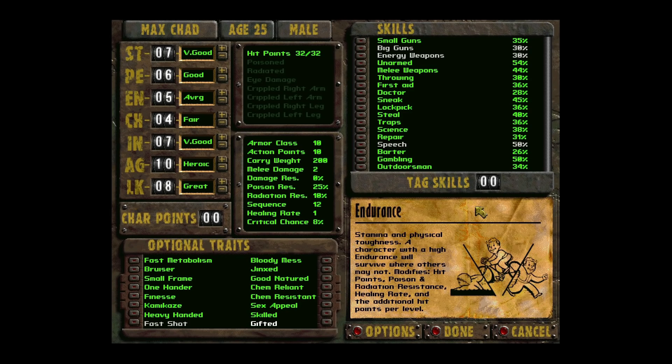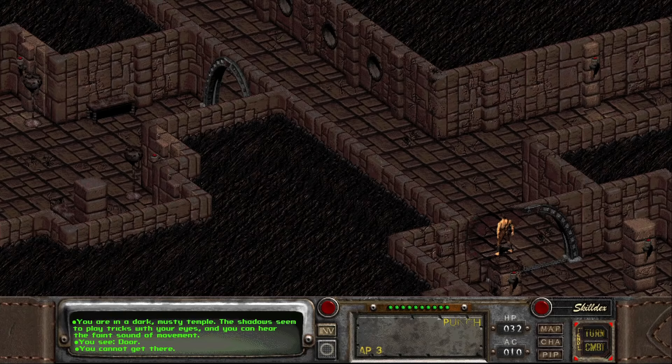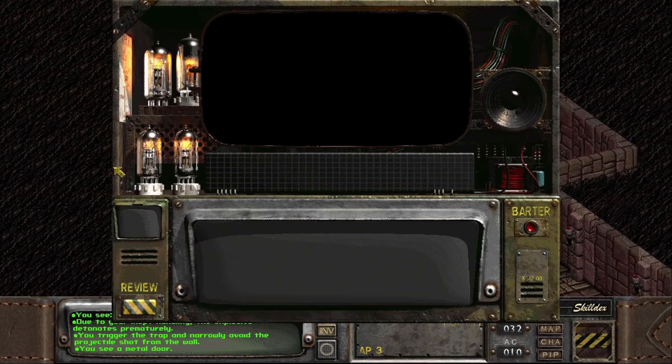For the record, for a normal playthrough, I would usually avoid the gifted trait. The next step is completely cheesing the Temple of Trials. This can easily be done — just run through this bit if you want to. Obviously, you could take the time to do the temple properly, but this is about mad dashing to the gear.